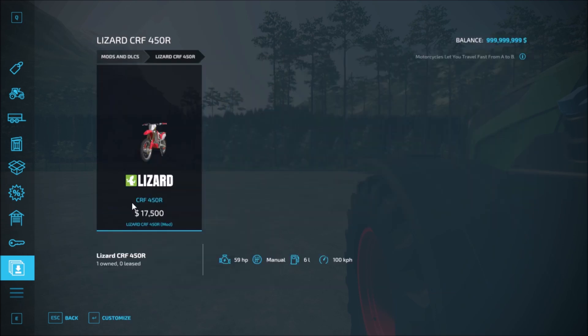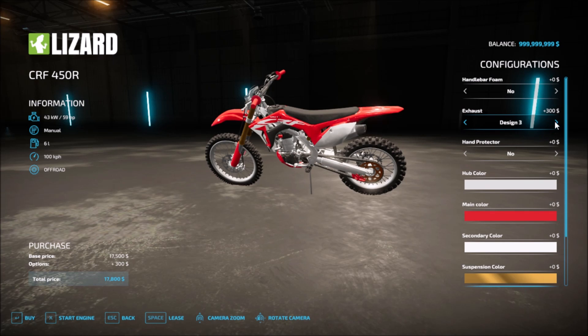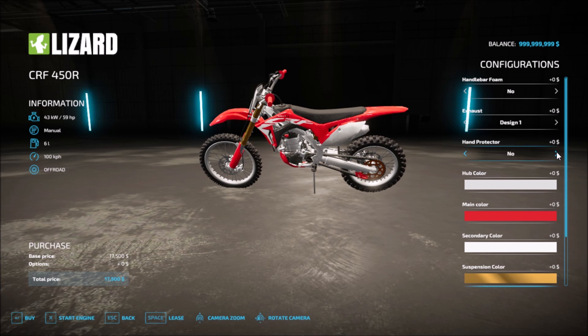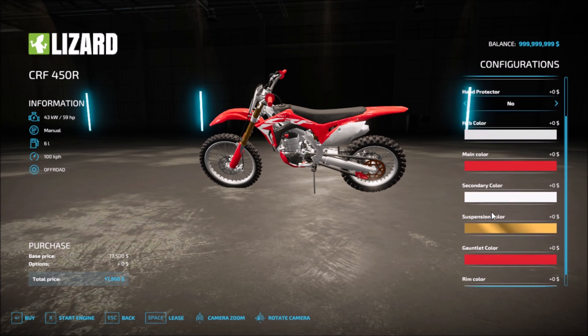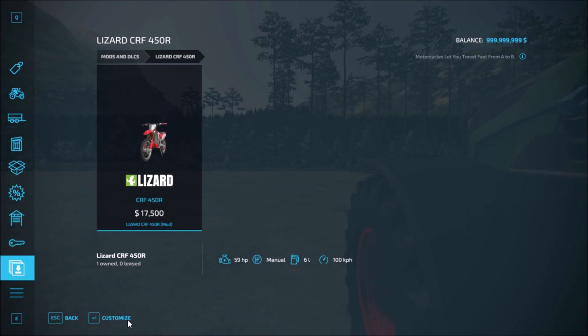Then we have the motorcycle at 17,500. Handlebar foam options: yes, two, three, four, five, six, or none. Exhaust designs: design one, two, three. Hand protector options: one, two, three, or none at all. And then you have different colors to choose from. That covers the motorcycle.